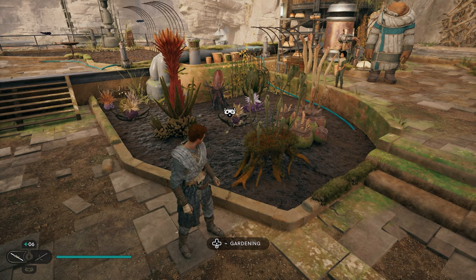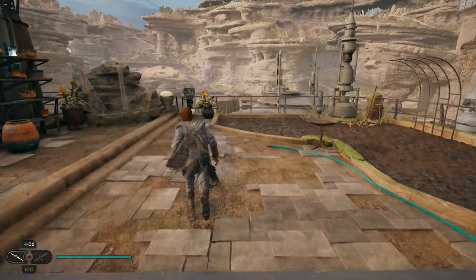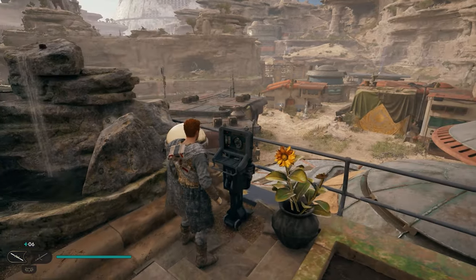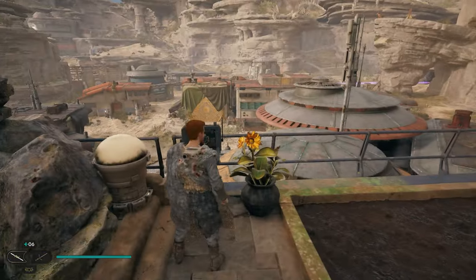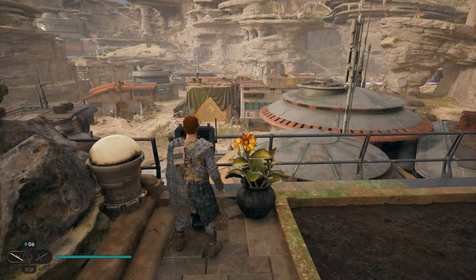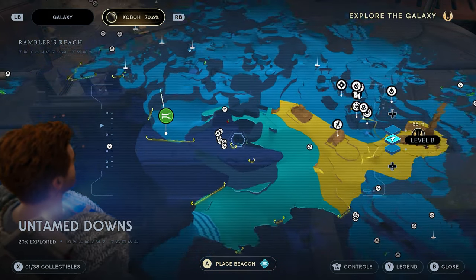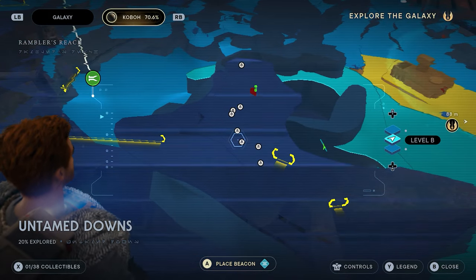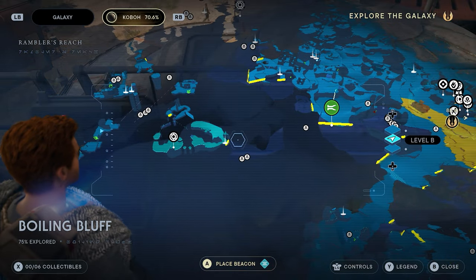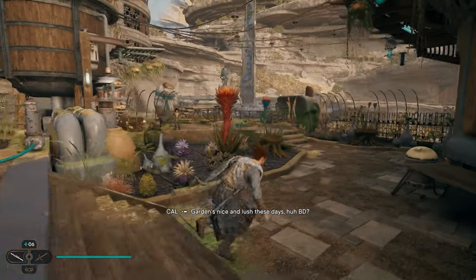Once the plants are all done growing and you have 10 fully grown different types of seeds, run over to the little device on top and use it — this is what's going to give us the map upgrade. If you don't have all 10 seeds grown, you won't have any option to do anything there yet. But once they're all grown, use it and you'll get the map upgrade. As you can see, in areas I haven't been in yet, all of these unobtained seeds now show up on the map, which is really nice if you're exploring and want to find more seed pods.